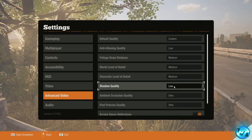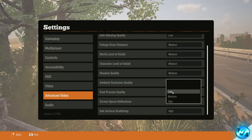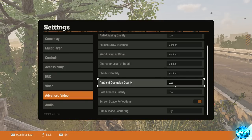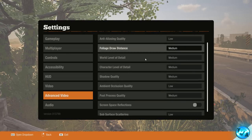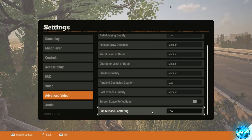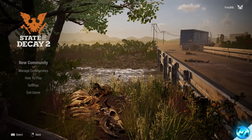Ambient Occlusion Quality all the way down to Low — it makes the game look a little nicer but comes at an FPS cost. Post Process Quality down to Low, though those on slightly higher-end hardware can stick with Medium. Screen Space Reflections to Off for pretty much everyone unless you're on a super high-end PC. Sub Surface Scattering all the way down to Low. To summarize: Anti-Aliasing, Ambient Occlusion, and Sub Surface Scattering should be on Low for everyone regardless of specs. Everything else can be tuned based on preference. Once done, exit out of the settings and exit out of the game.